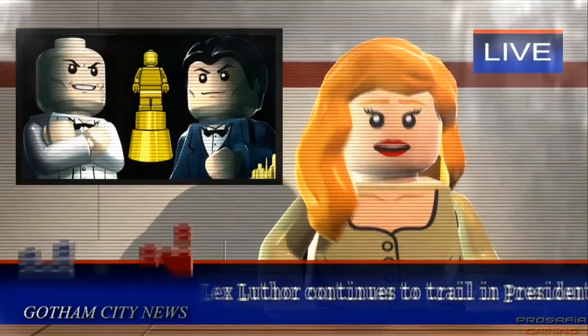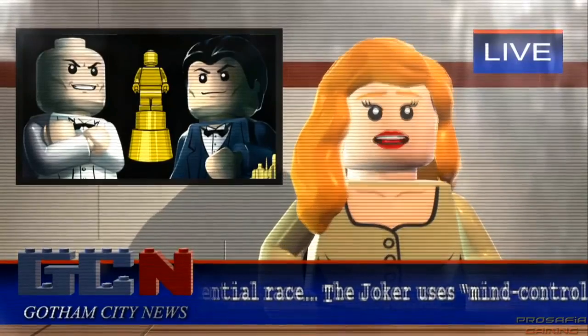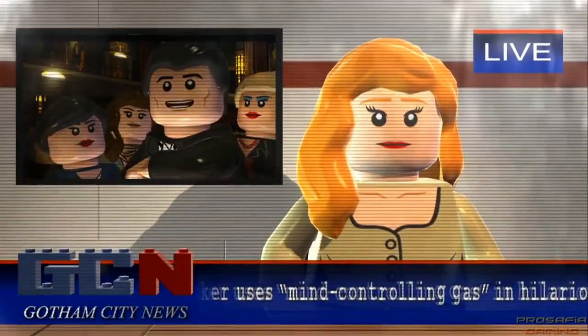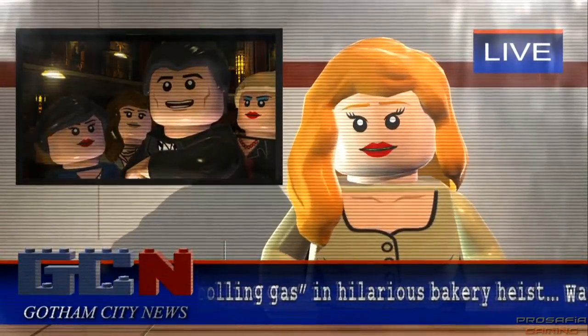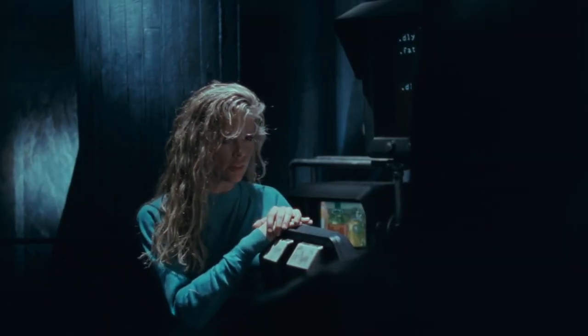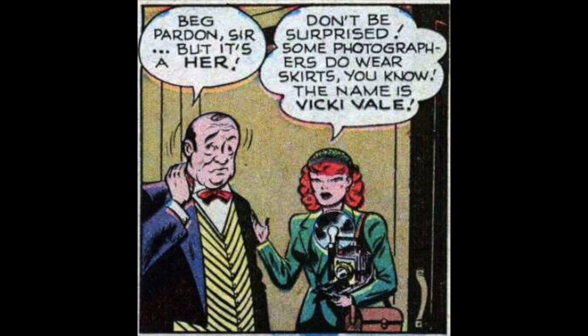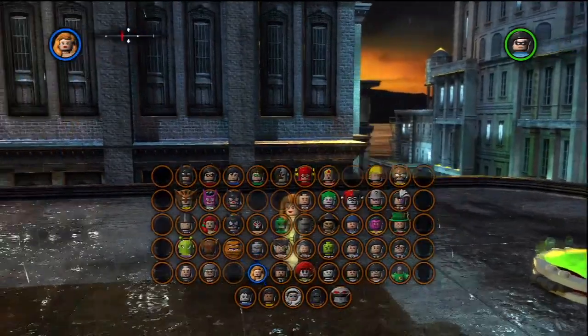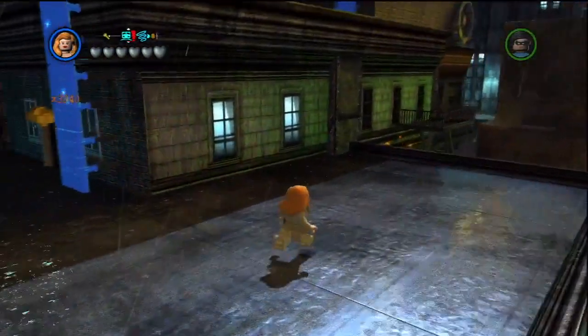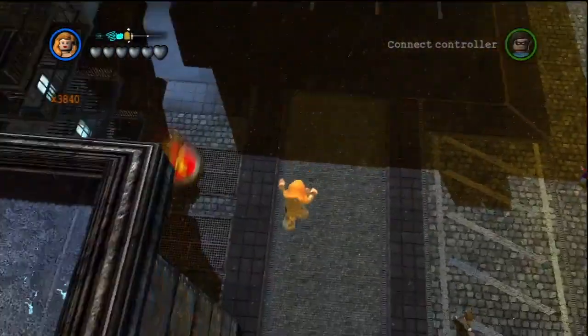Starting off this list we have Vicki Vale. The bottom part of this list is going to include a lot of lackluster characters but we gotta get through them so we can get to the real heavy hitters. Vicki Vale was a love interest of Bruce Wayne in the 1989 Michael Keaton Batman movie. She also appeared as a love interest in the comics, but most people know her from the movie. I put her here at the bottom of the list because she doesn't have any abilities and I find her design pretty boring.